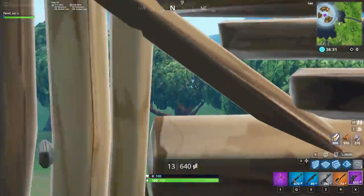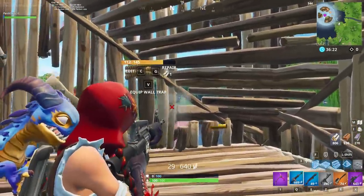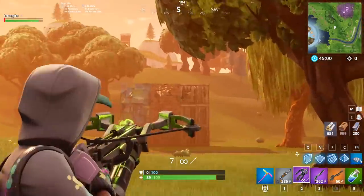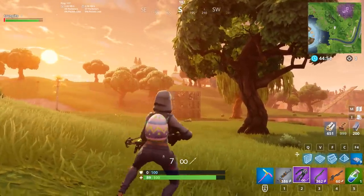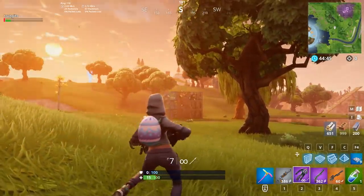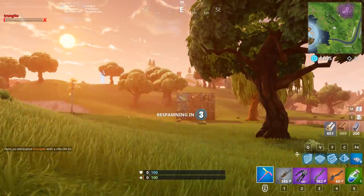This peek only works with scoped weapons like snipers and scoped assault rifles. While it's possible to shoot out with non-scoped weapons, the angle is so precise that it wouldn't be viable in a real game. It's also important to recognize that this peek doesn't make you invulnerable to enemy shots, as they can shoot you through the same small corner if they spot it. The type of material you use is a big factor in how visible you are to your enemy. Using wood will create a larger corner to peek out of but will make it easier for enemies to see you. Using brick will create a much smaller corner, making it harder for enemies to see you but also harder for you to get an angle. We would stay away from using metal for this peek because the angle required to shoot out of the corner is extremely finicky.